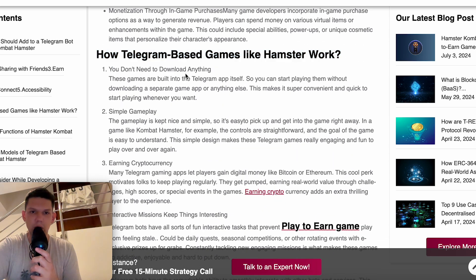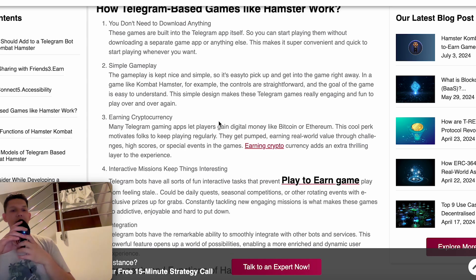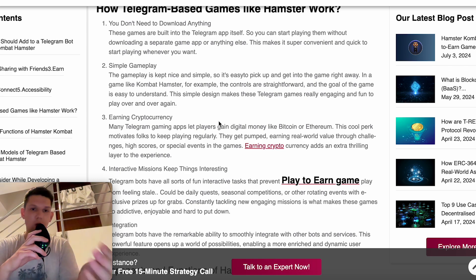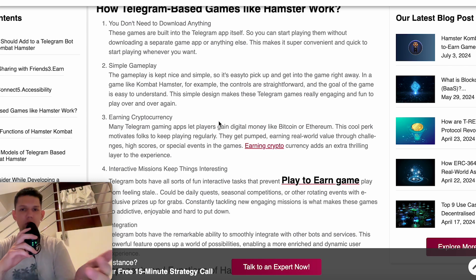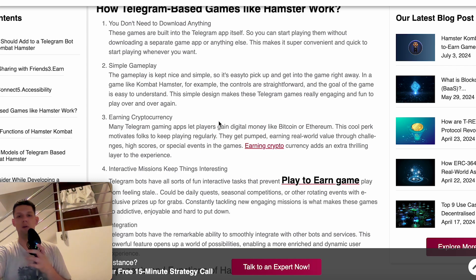Now, how do these bots actually work? You don't need to download anything — these games are built into the Telegram app itself, so you can start playing without downloading a separate game, which makes it super convenient and quick to start playing whenever you want. The gameplay is kept nice and simple, so it's easy to pick up right away. In a game like Hamster Combat, for example, the controls are straightforward and the goal is easy to understand. This simple design makes these Telegram games really engaging and fun.